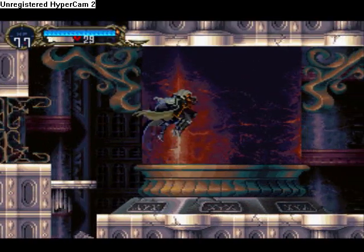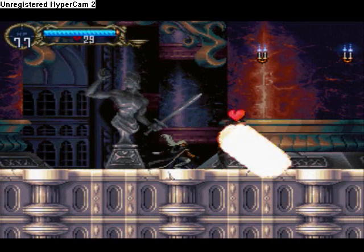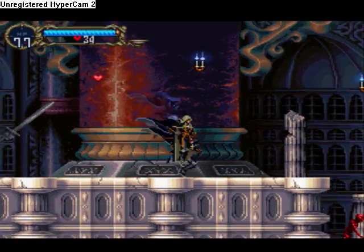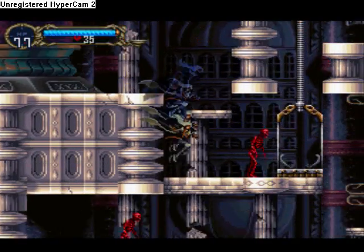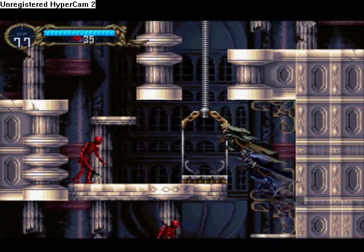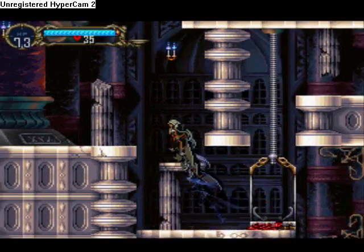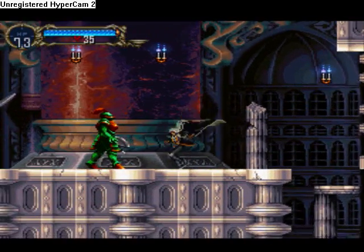Get rid of that. Come over here, fight this axe armor — one of the first big guys we fight. And over here we will find a save point that I'm not going to use, but I do need to clear that room. Oh, I can't believe I got hit by that. Back we go, so we can move on.